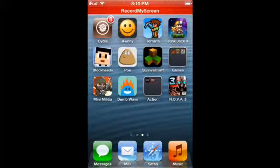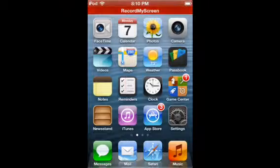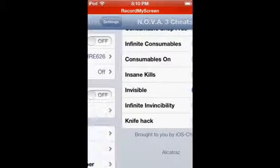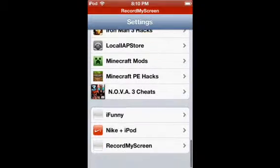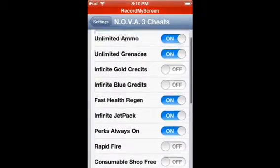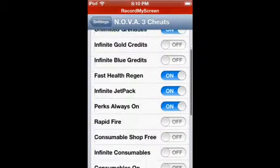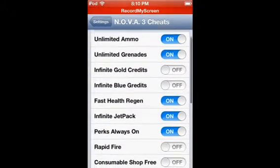Hello, YouTube Business here, and I'm back. I'm going to be showing you 15 cheats — pretty much 15 cheats and 1 hack for Nova 3. Once you install it from Cydia, it's going to be in the settings. You're going to want to go down and then go to Nova 3 cheats, and then you're going to have all these hacks. Most of them are pretty self-explanatory — all of them are.